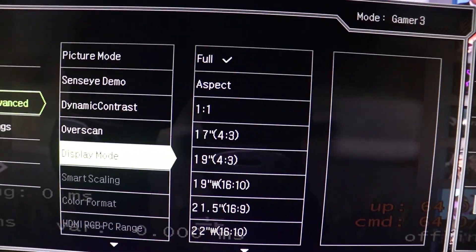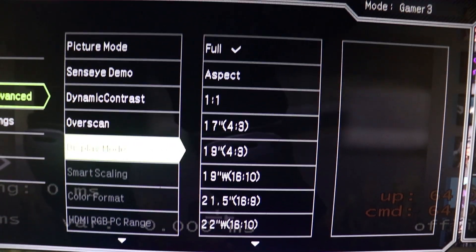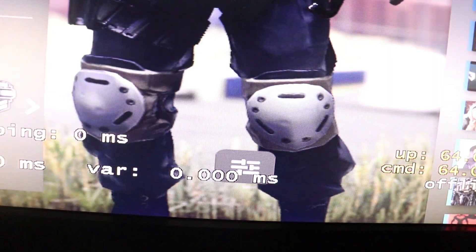You have to make sure it's on Full — it should not be on Aspect Ratio, it should not be on anything else. It should be on Full. Apply these settings, restart your PC and restart the game, and it should automatically be on 4x3.